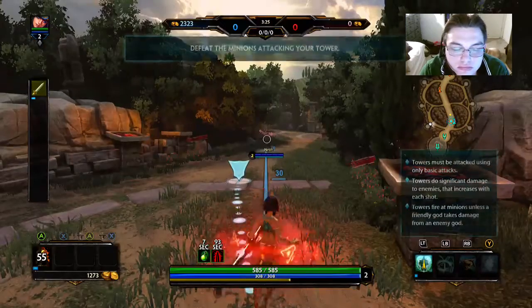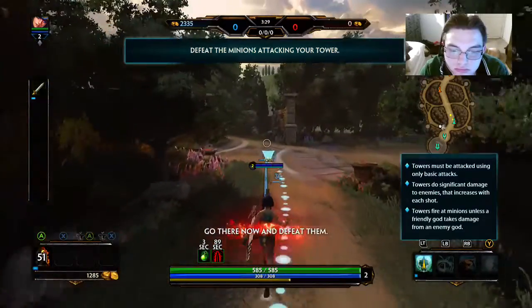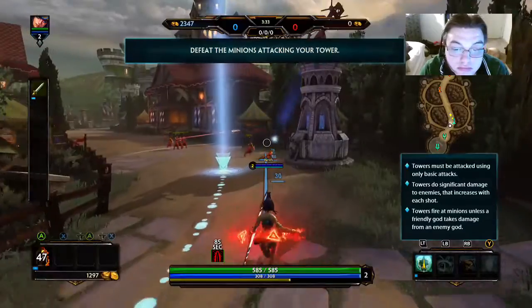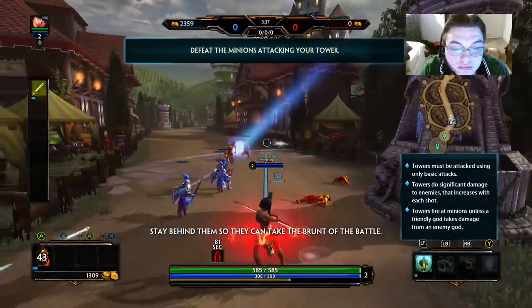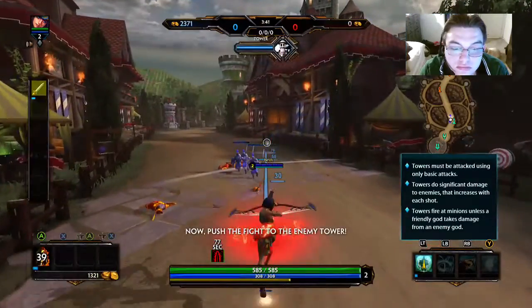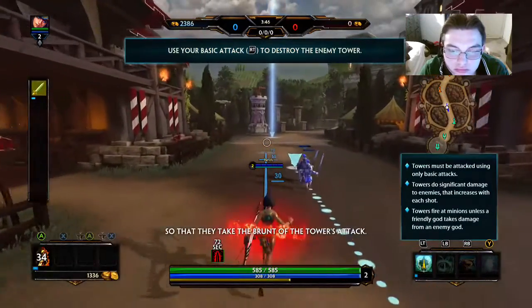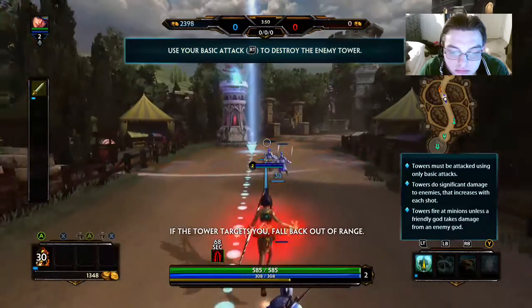It's time to join the fight. Your tower is under attack from enemy minions — go there now and defeat them. Friendly minions are here to help; stay behind them so they can take the brunt of the battle. Now push the fight to the enemy tower. Remember to stay behind your minions so that they take the brunt of the tower's attack. If the tower targets you, fall back out of range.